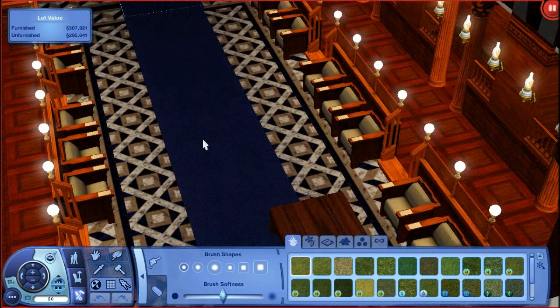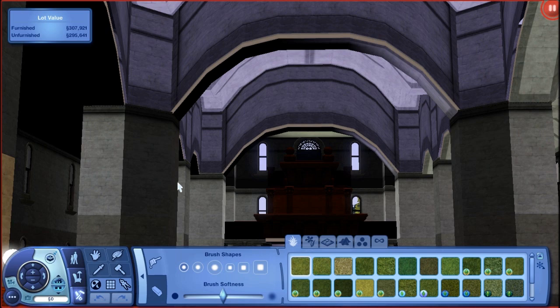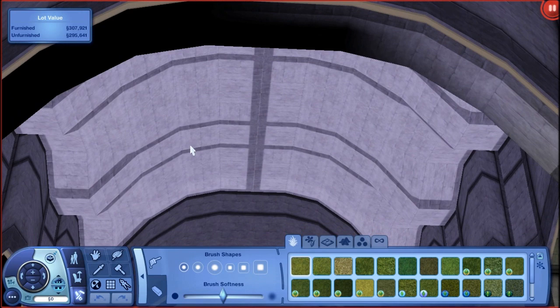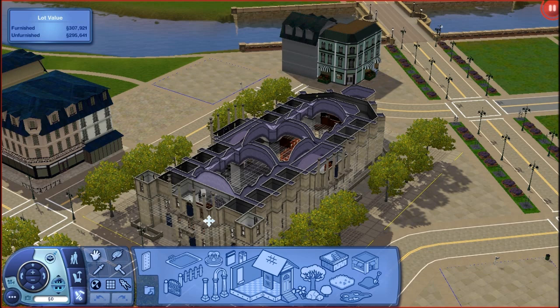Here's another view of the other side of it. In Create-A-World, you can actually work on the ceiling while looking at this view. It was easier for me to create this very complicated building using that. Anyway, moving on to the next building.